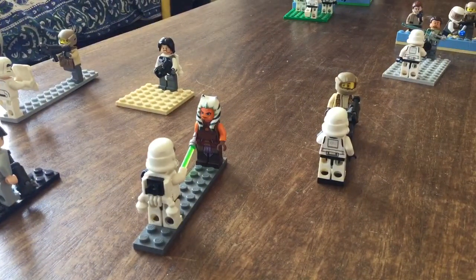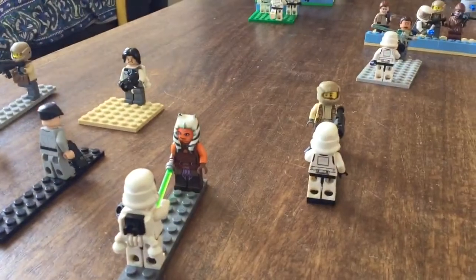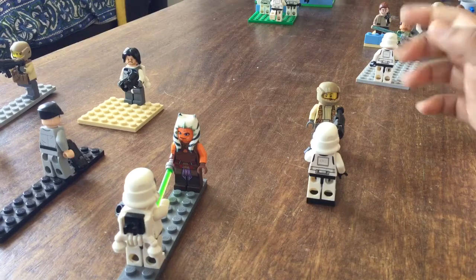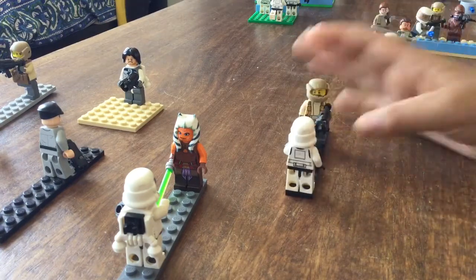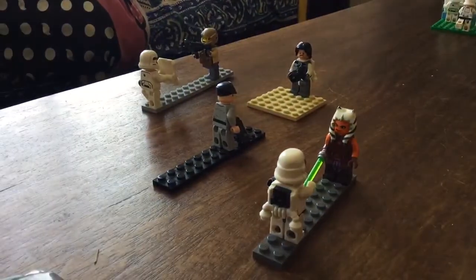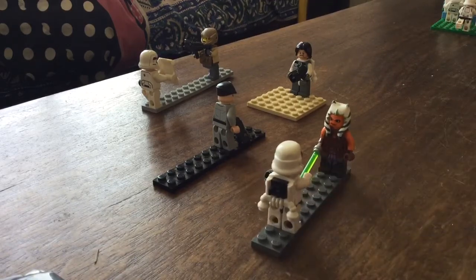Over here on this area, there are more troops who have advanced. It's like face-to-face fighting. Over here we have this Rebel from the Battle Pack firing at the stormtrooper right next to each other. Over here we have Ahsoka Tano — smiling for some reason — and the stormtrooper with a jetpack whose arms are cut off. Cool guy.